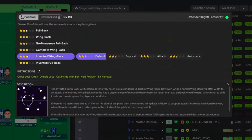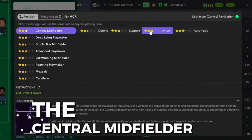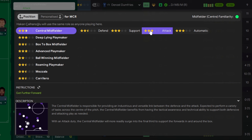We had some good fun today with the inverted wing back role on defend combining with the central midfielder on attack. We're going to discover more and more roles that go together nicely. If you know of any, put them in the comments.